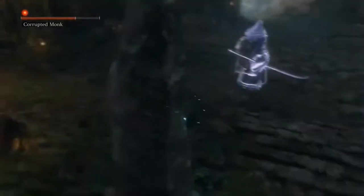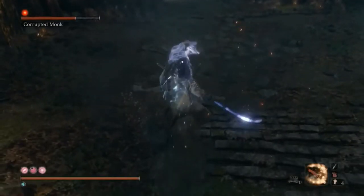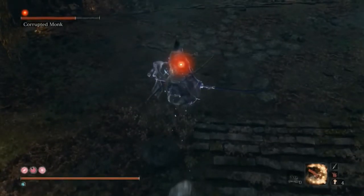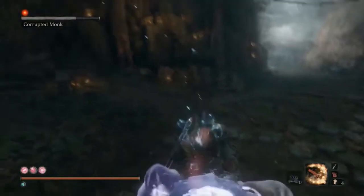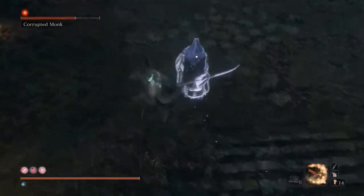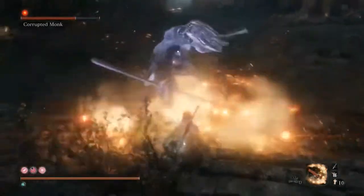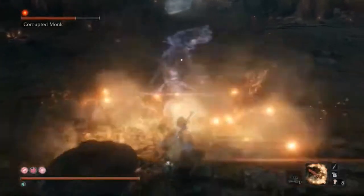Move to the stone column right behind the monk, lock onto the monk, jump backwards into the stone column, then hit jump again to jump off of the column and towards the monk. If you see the red prompt for a stealth deathblow, hit the attack button. If not, try redoing the jump to get more height, or use Fistful of Ash or Shinobi Firecracker a few more times to get the boss closer to the column.